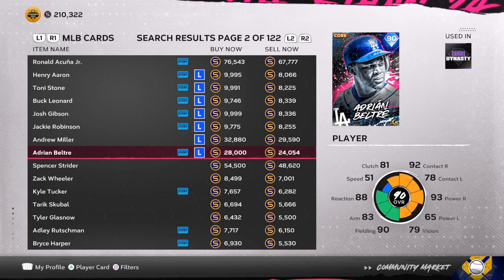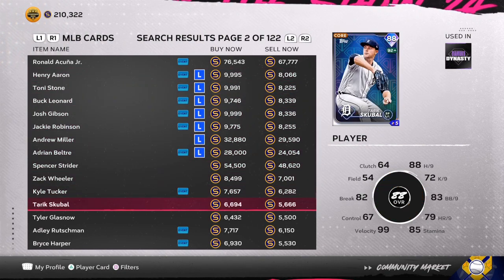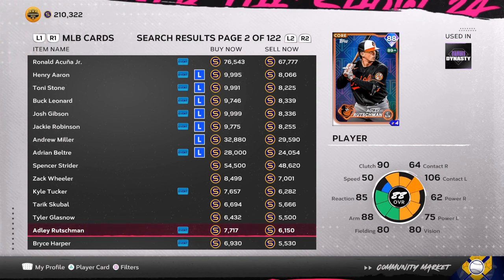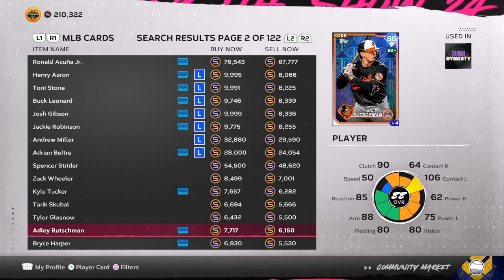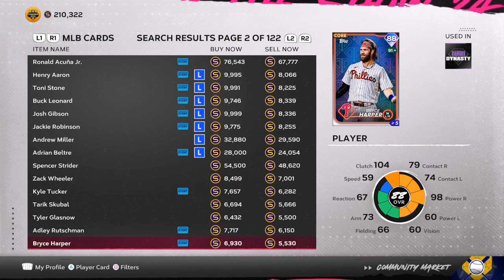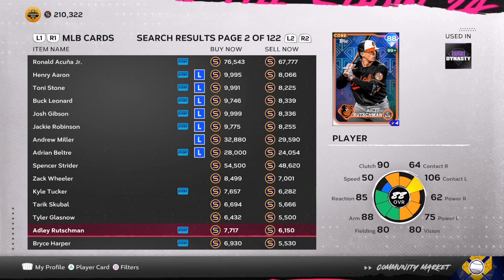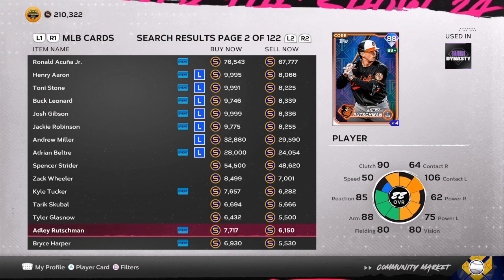Core cards are very important right now — you're going to need them for season two and they're going to be the best cards in the game. You can invest into these low-tier cards because they're 6,000 right now, and in three to four days the same Atlee Rushman might be 12 to 14,000 stubs. So you can invest or flip and make unlimited, simple, easy stubs in MLB The Show 24.